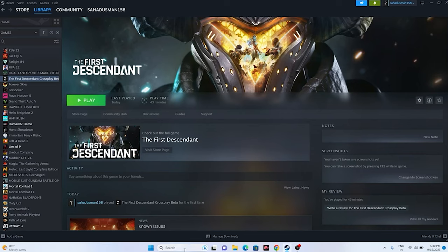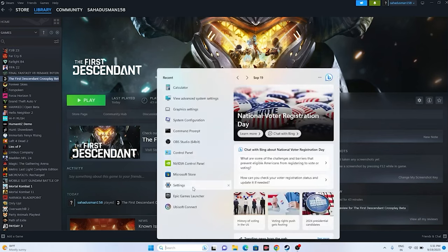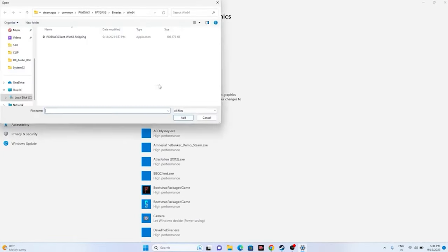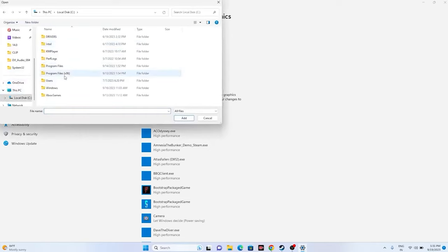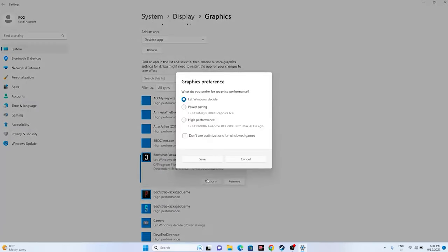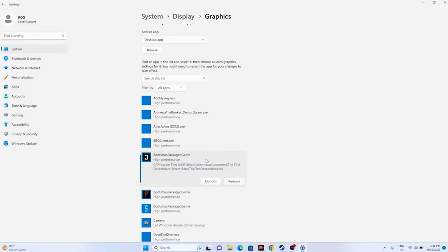Next, run the game on your dedicated graphics card. Go to Graphics Settings in the search. Click Browse, navigate to the game executable at This PC > Local Disk C > Program Files (x86) > Steam > steamapps > common > The First Descendant. Add the game, then click Options and set it to High Performance. Click Save.